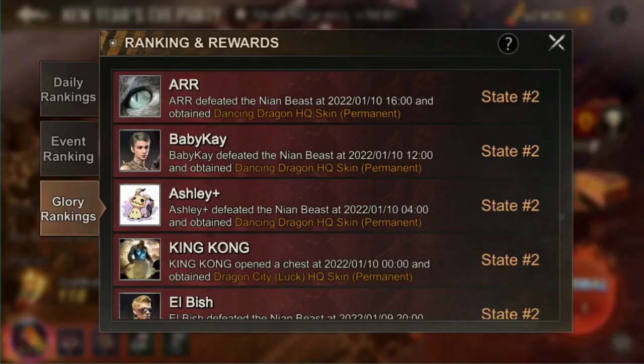The glory ranking is the listing of players who are able to win or kill the Neon Beast. This beast is what you're going to kill instead of November's Stitches — you will have the Dragon Beast to kill for a chance to get an HQ skin.